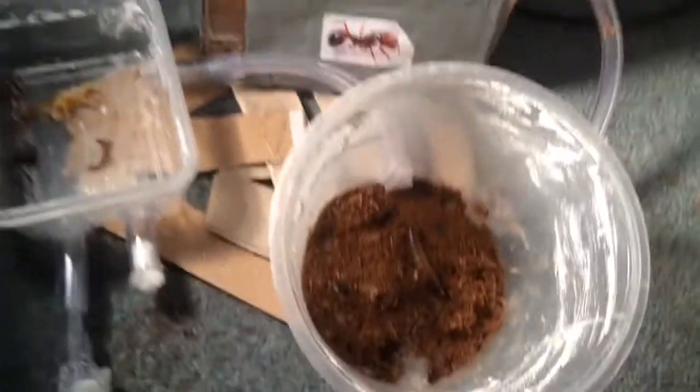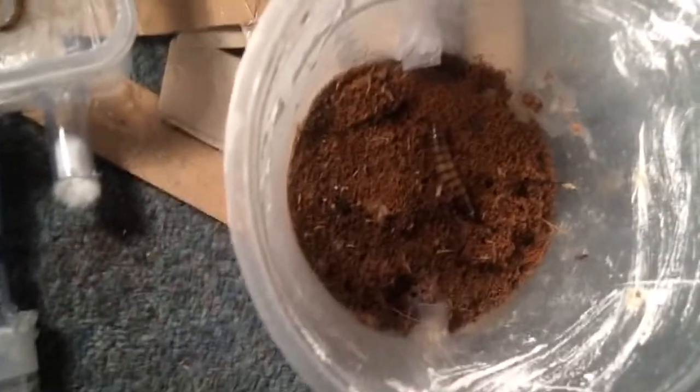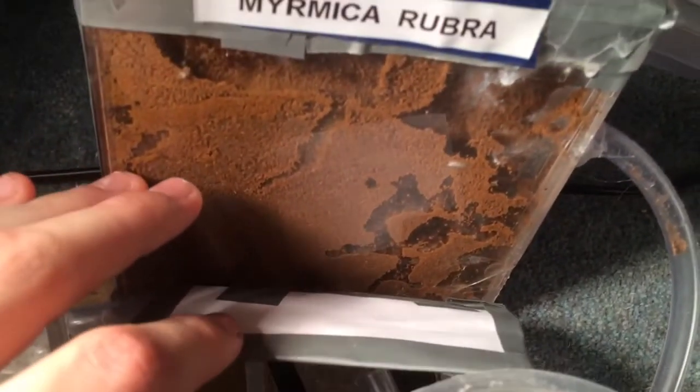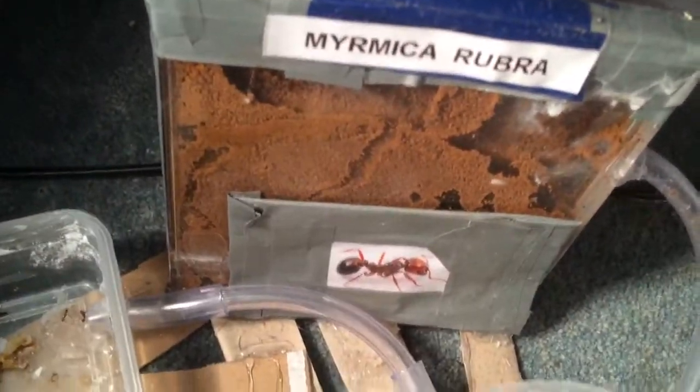Here's my Myrmica Rubra colony. This has got quite a lot of workers. There's honey water and stuff in there. That's the first outworld, and then I added that one because it's getting bigger. This doesn't look much now, but this has got a couple hundred workers.